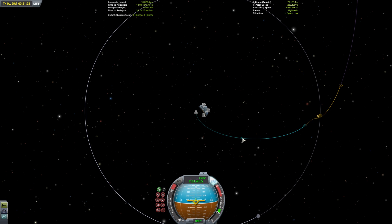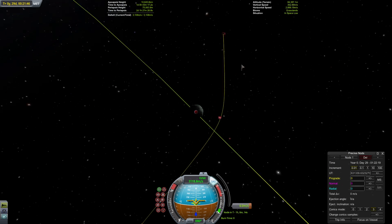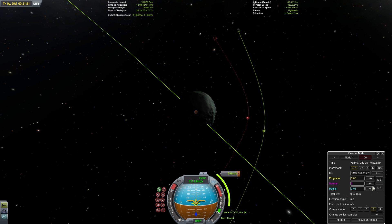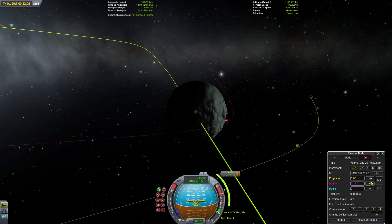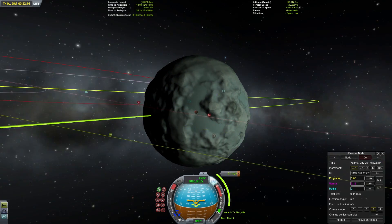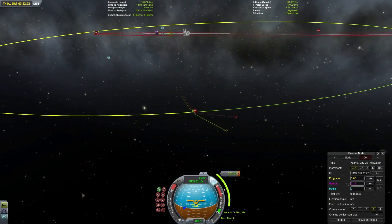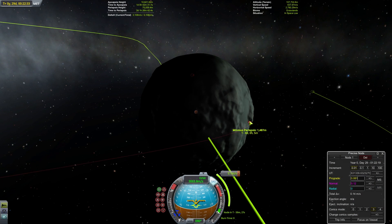After completing the main ejection burn I'm going to plot my correction. I'm going to put this halfway out to the Mun, and because I was very precise with this ejection this correction is going to be extremely small — in this case only a tiny fraction of one meter per second. If you've made it this far, congratulations, because gravity assists are probably the single hardest thing to do properly in this game — now watch as the Mun slingshots you for free delta-v.